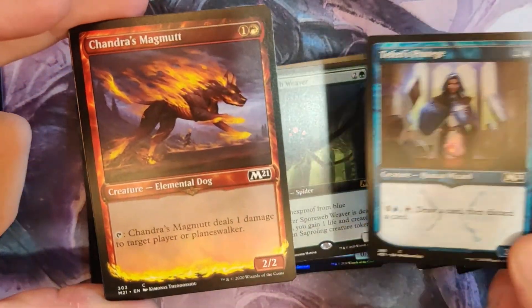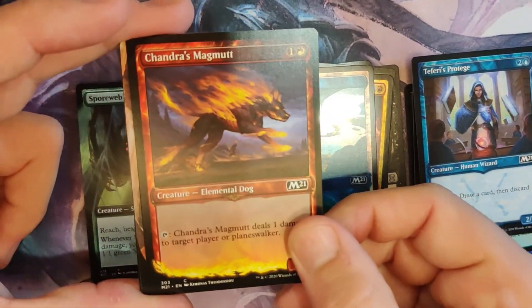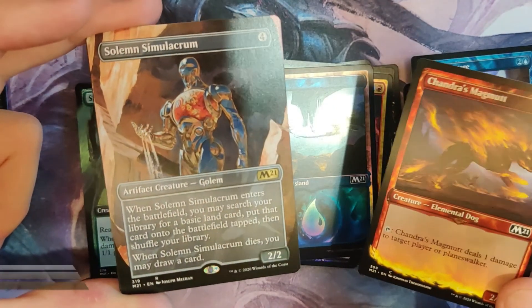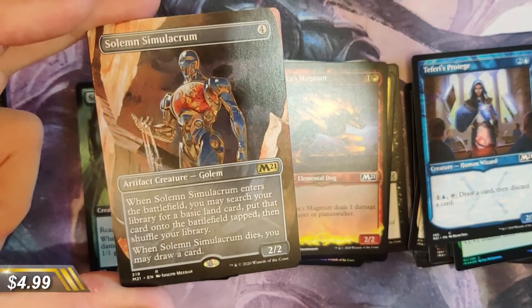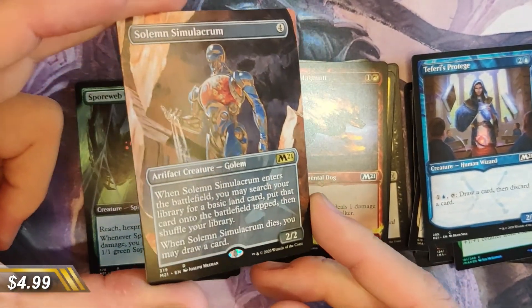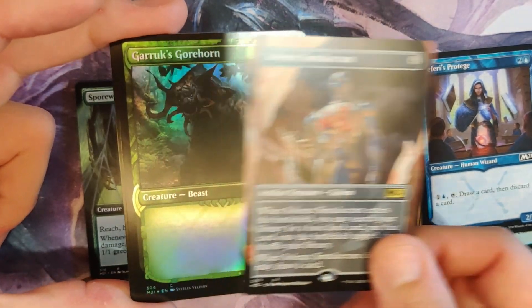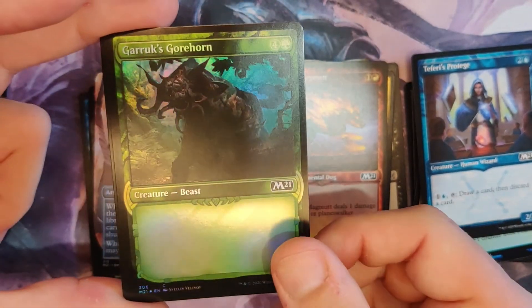Can't get a pack without a Magma — Magma guaranteed! Oh, you got a Solemn Simulacrum — you got a sad robot! This card is beautiful. This is an amazing pack — really solid, man, really solid.